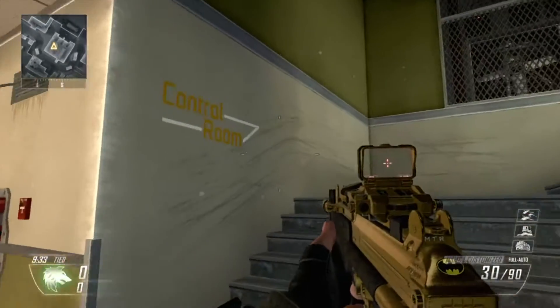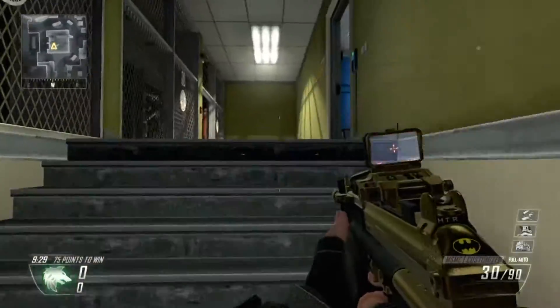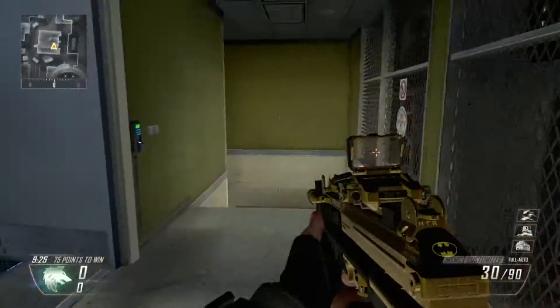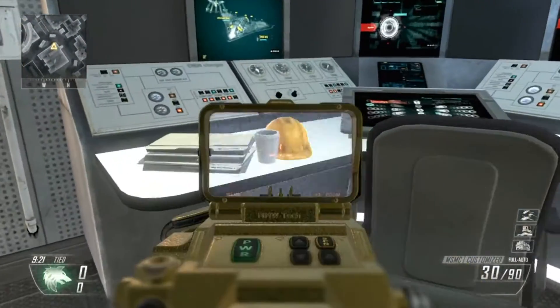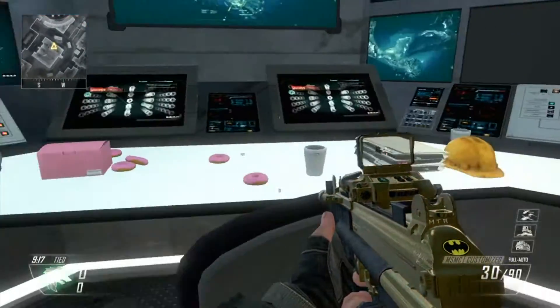We're gonna go up these stairs — it's over to the control room here. That's another way you can get in, up that ladder. But if you go in here and look on this table you will see nothing, but if you look on this other table you will see...